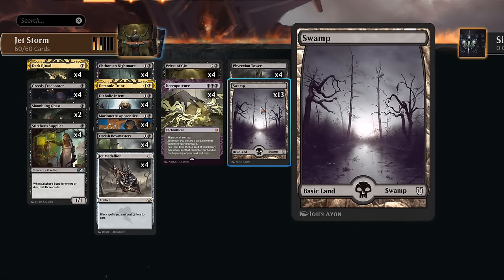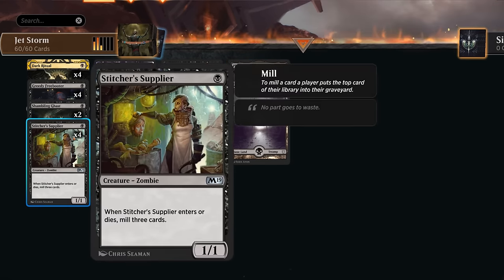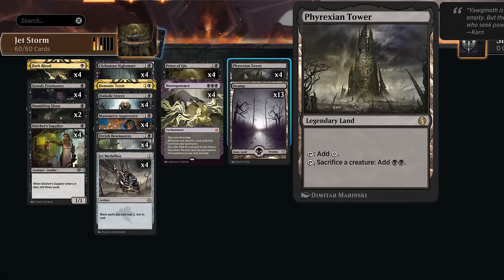The mana base has 13 swamps and four copies of Phyrexian Tower, also very important. We can use it to make colorless mana, but we can also tap it and sacrifice a creature to add double black. That's another way of ramping — allowing us to play our three-drops on turn two if we started with a one-drop on turn one. It's also a way to sacrifice creatures we want to die to enable their death abilities, as well as saving a creature that's about to get exiled by just sacrificing it instead. Later, Nightmare can also get it back.